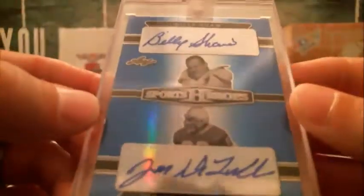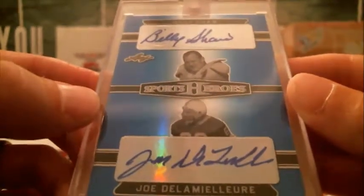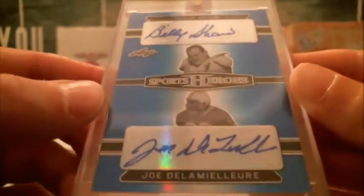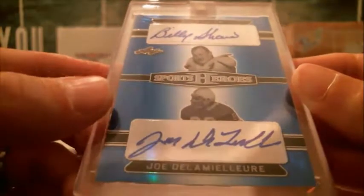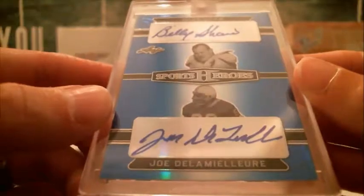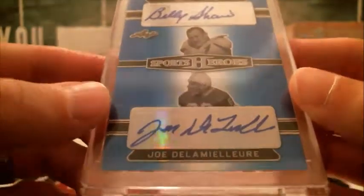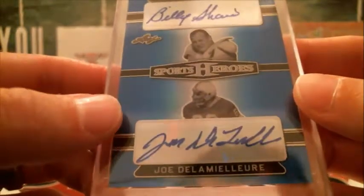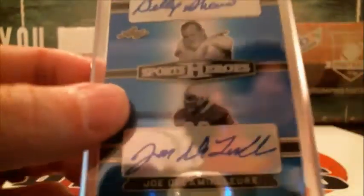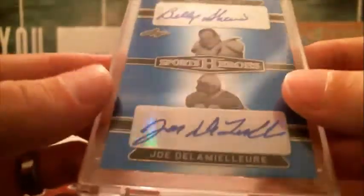First up, we've got a dual auto. We've got Billy Shaw and Joe... how do you pronounce it? I need the old folks over there. Della... Della... DeLamielure? Play for the Bills? So that's the last name — D and S. So D and S, that's both Mitchell, so no random needed on that one. It's going to be 12 out of 15 on that.